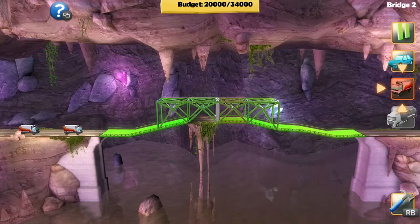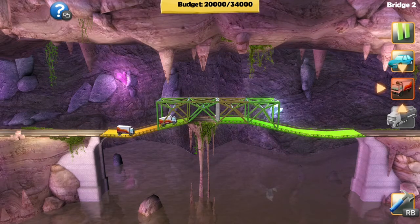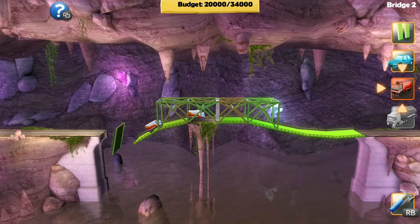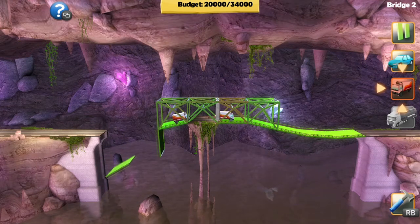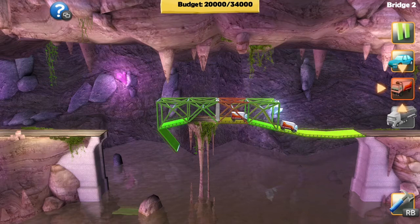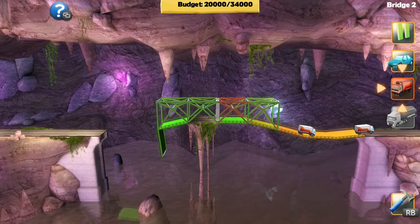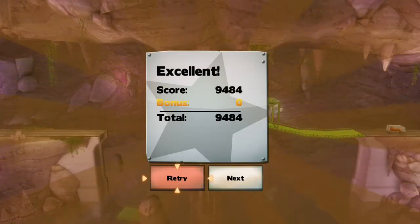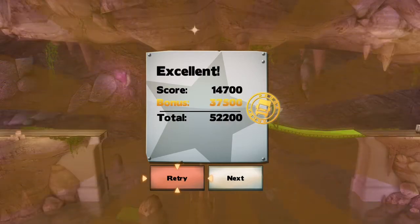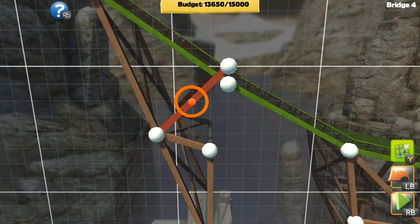Once you've done the main five islands you open up Slope Mania — the tilting islands. There are three of these and it really takes it to a completely different level. The settings are much more varied, and the type of bridge we're building is no longer just a straight bridge. There are some absolutely wild and crazy things you have to do to get through, and you're really going to have to think outside the box compared to the main islands.